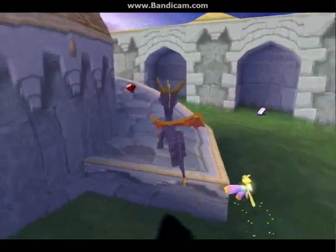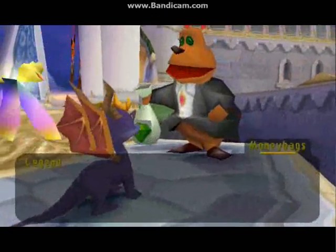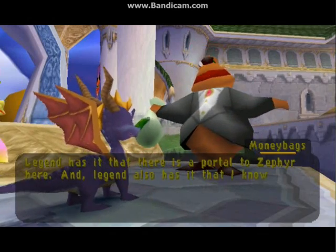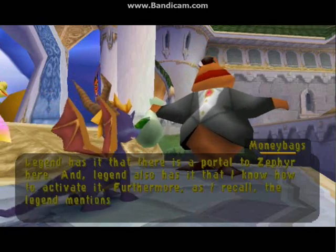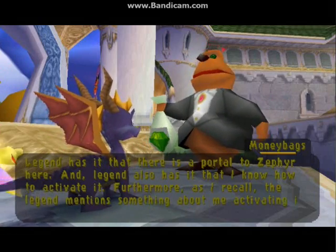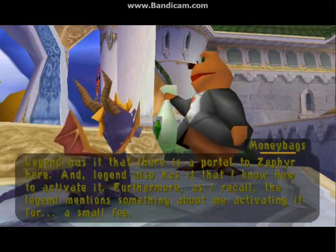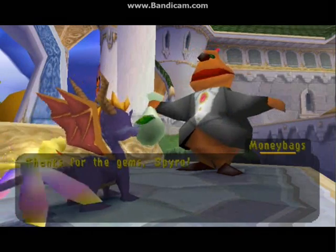This episode we are going to climb up this little spirally ramp here. Let's see what's at the top. Oh, it's Moneybags! Legend has it that there is a portal to Zephyr here. And legend also has it that I know how to activate it. Furthermore, as I recall, the legend mentioned something about me activating it for a small fee. Man, can he get any douchier? You want 400 gems? No problem. Thanks for the gems, Spyro.